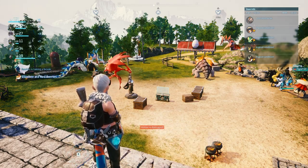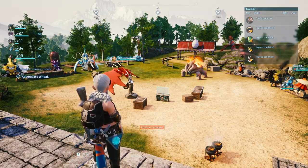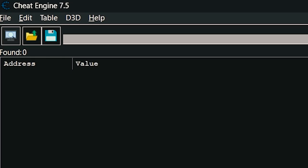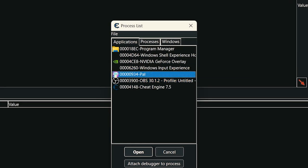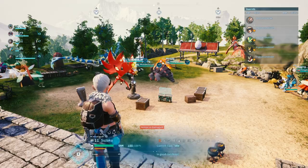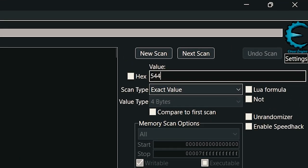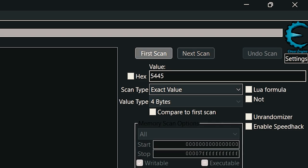After installing the Cheat Engine application, in step 2 you have to open the Palworld game and the Cheat Engine application together. Then in step 3, in the Cheat Engine application, open the Palworld project from the menu and check the gold you have in your inventory. Put that number in the search bar and click 'New Scan'.